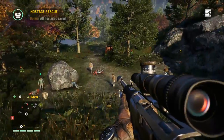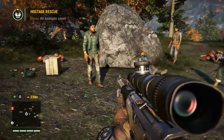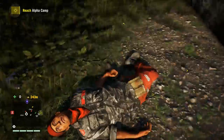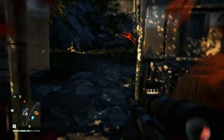Hostage rescued, no problem — sniped them, everybody happy. You can then loot the enemies for money and all kinds of things. You help these people and gain karma, which ties into the guns for hire system — they become the higher-tier guns for hire people who support you later.